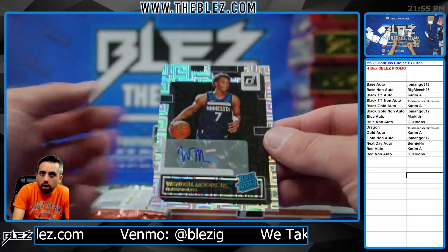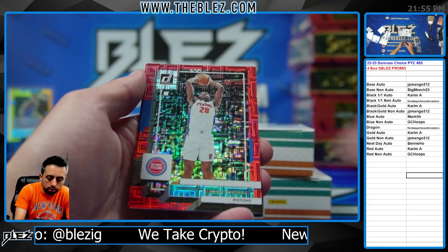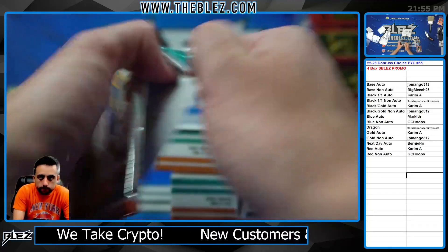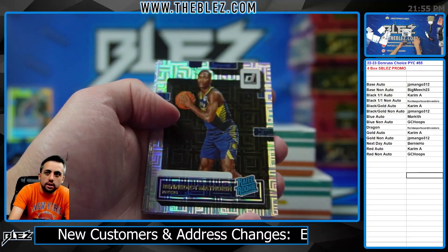And then a base auto — Wendell Moore. Base auto, Porter Jr. Blue. Stewart Red. Jose Jackson Red. Pick the full case PYT of this. The full case PYT of this is hitting.